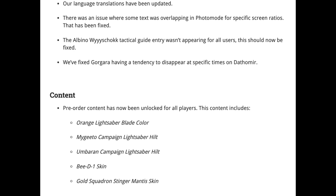There's also an issue where some text was overlapping in photo mode for specific screen ratios — that has been fixed. The Ossus tactical guide entry was appearing for all users, including myself, and this should now be fixed. They also fixed Gorgara having a tendency to disappear at specific times on Dathomir.